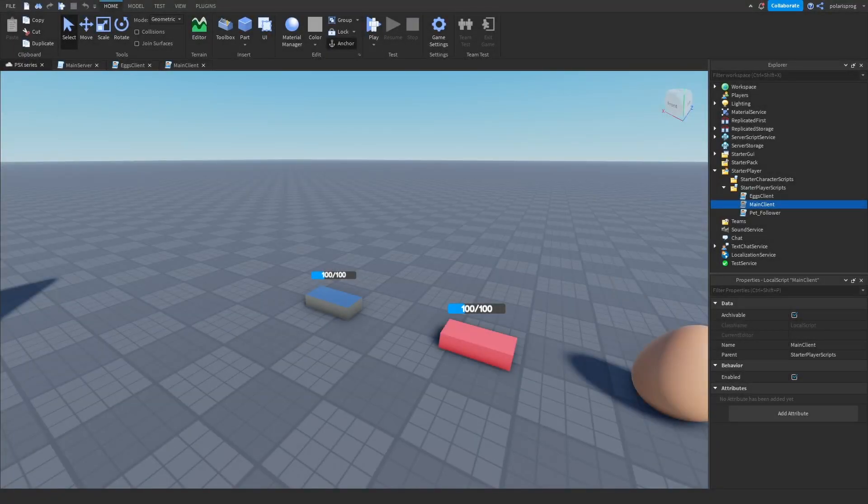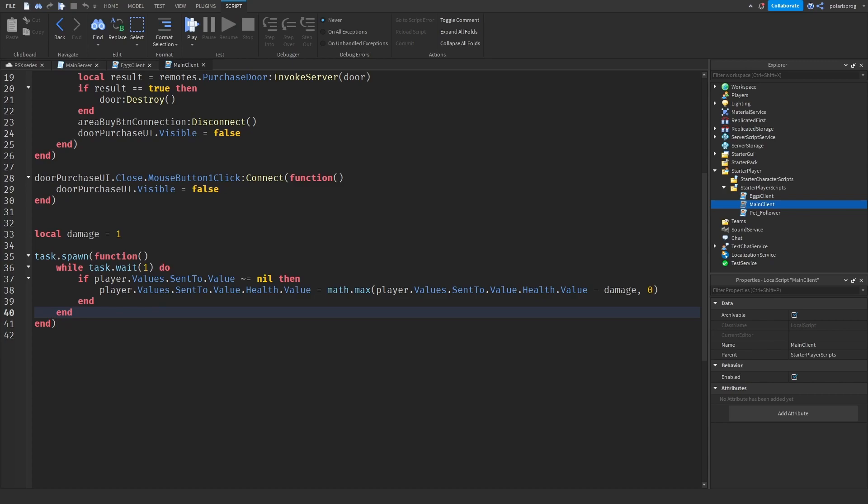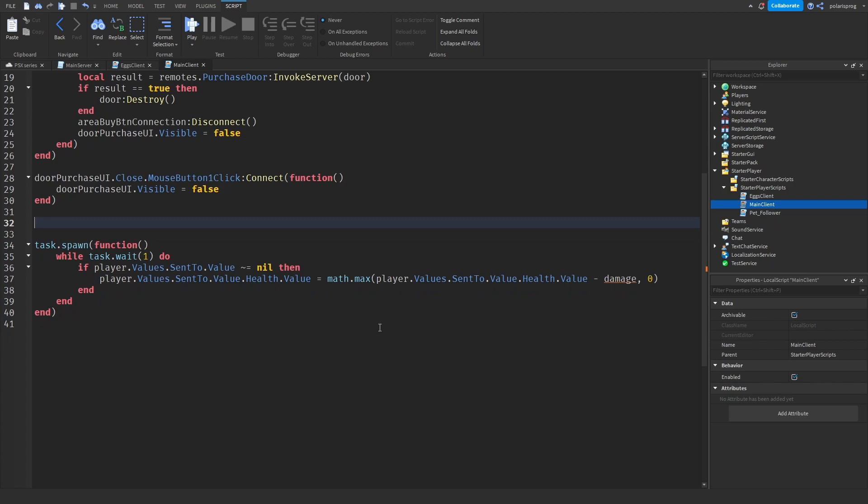So what I'm going to do is start working on the damaging system. We're going to enter our main client script, and right here what we're going to do is firstly get our damage variable, which is right here, and we're going to put it right here.